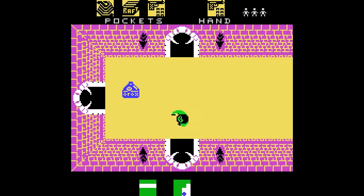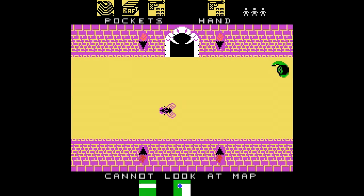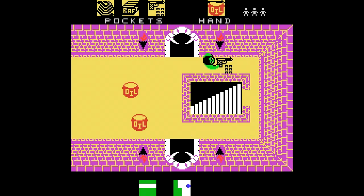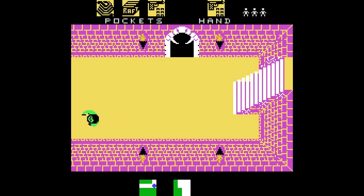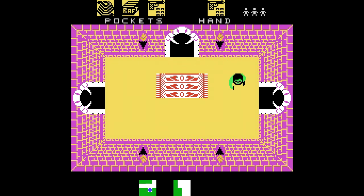En general todos los objetos tienen dos usos. Por ejemplo, la balsa no solo sirve para atravesar el agua en el centro del mapa, sino que si se la lanzamos a la tarántula, la matamos. Le pegamos un balsazo y lo matamos. Podemos hacer rodeo con las moscas y matar a balsazos las arañas. Una vez atravesada el agua, ya no tiene mucho sentido.